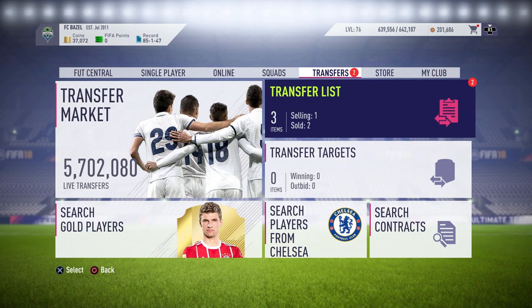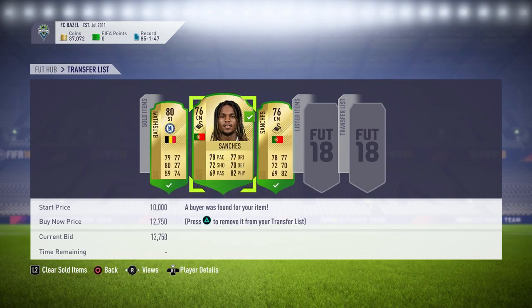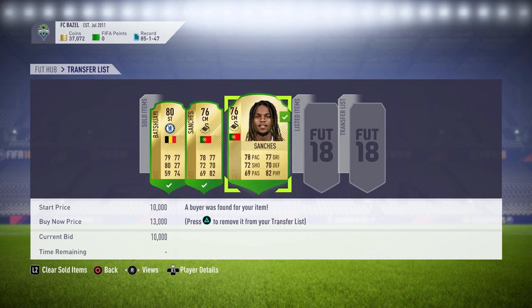As you can see, 37,000 coins now and all of the items are sold. That Batshuayi sold straight away for 1,000 coins — we picked him up for 700. That Sanchez we picked up for 10k sold for 12,750. And the one we picked up for 7,500 sold for 10k on a bid, so still 2.5k profit — not complaining.